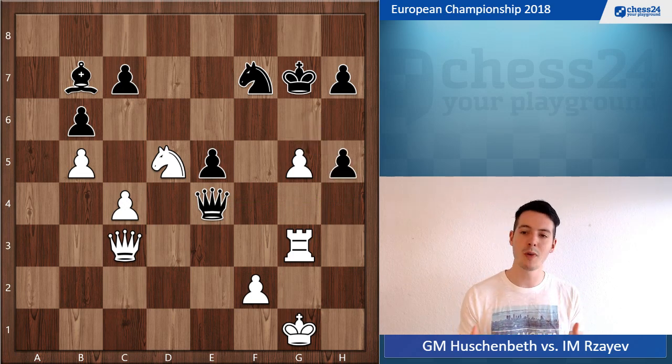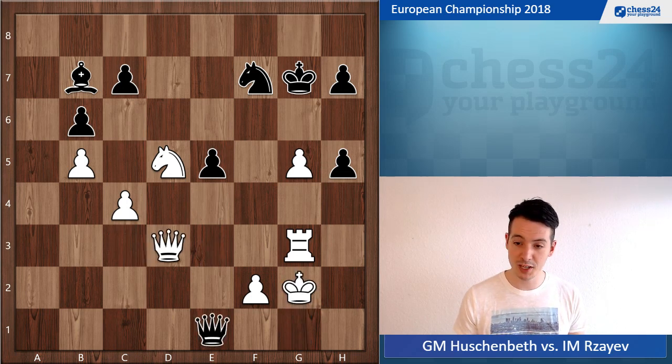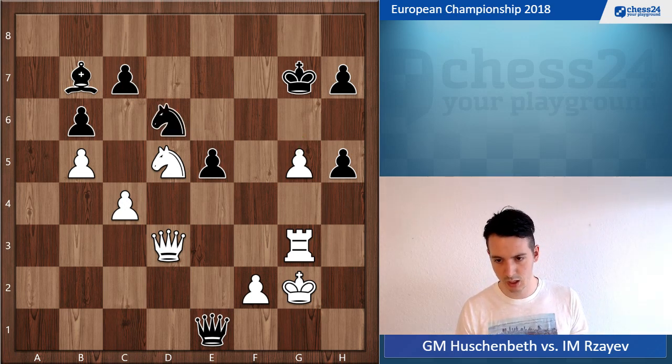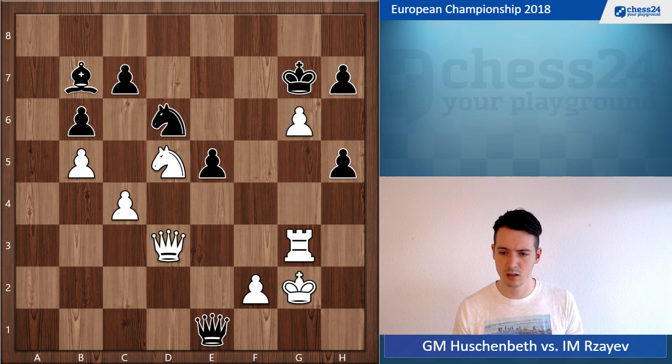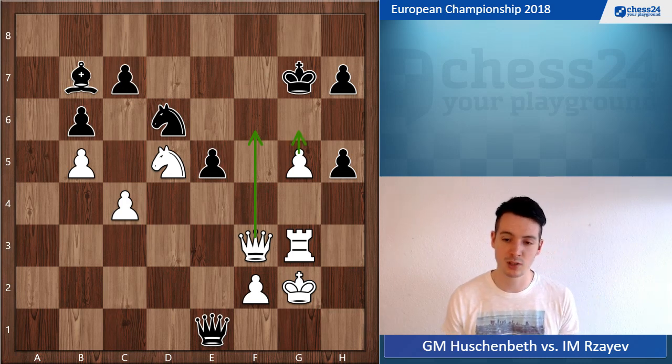I went queen d3, and the point is I'm suddenly threatening to go g6 and win immediately in the attack. Black goes knight d6, when g6 wouldn't be that impressive. Maybe h4 was also a move here — I didn't really think about it. I went queen to f3, introducing some ideas with queen f6 check followed by g6, so black has to do something about it.